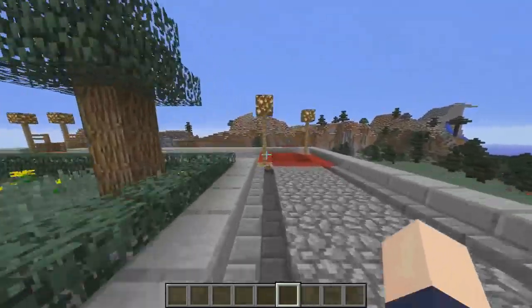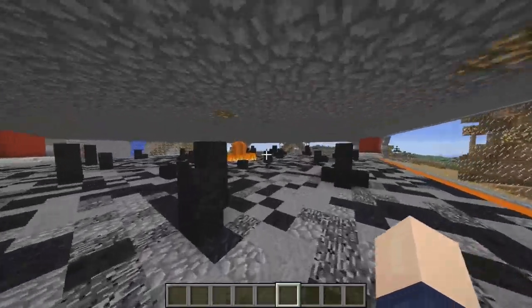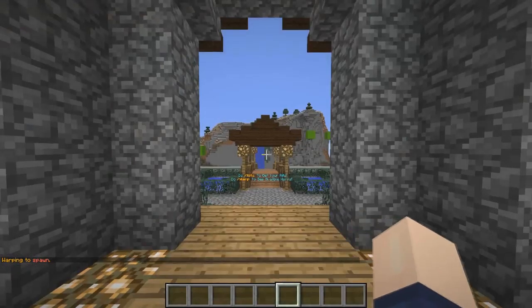The PVP areas are all in the four corners. You jump down and boom, here's your PVP area if you want to fight in an enclosed space. If we go back to warp spawn we can go to the other areas.